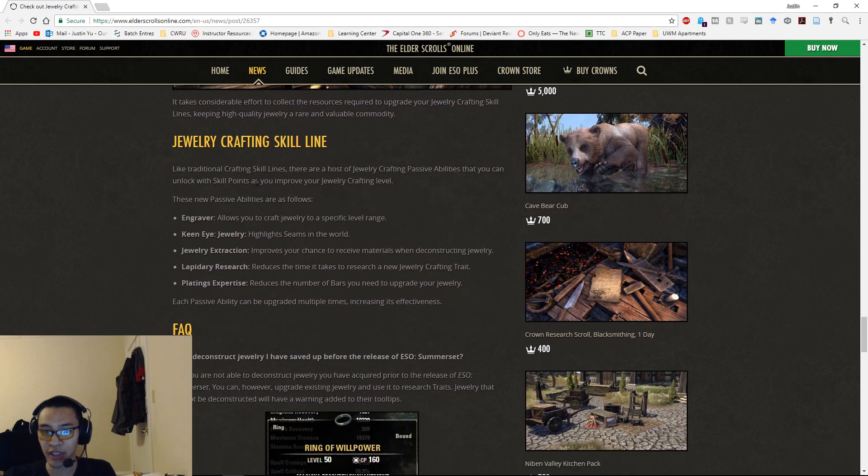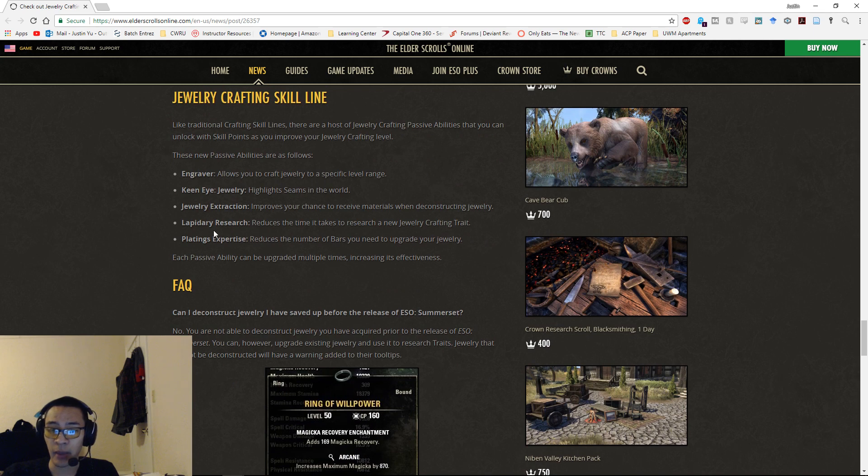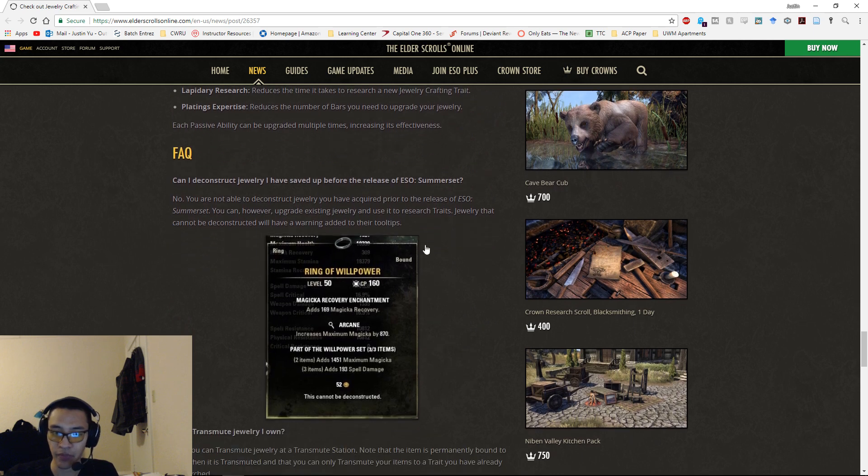Now for the skill line itself — the passives include: Engraver for crafting level, Keen Eye which highlights seams, Jewelry Extraction which improves your chance of receiving materials while deconstructing, Lapidary Research which reduces research time, and Platings Expertise which reduces the number of bars needed to upgrade jewelry. Each passive can be upgraded multiple times, just like existing crafting lines.